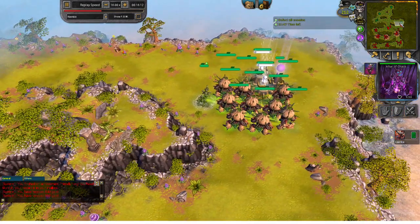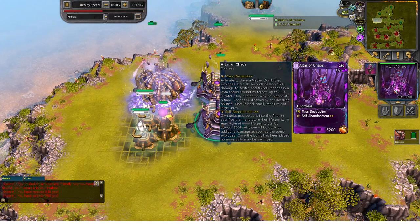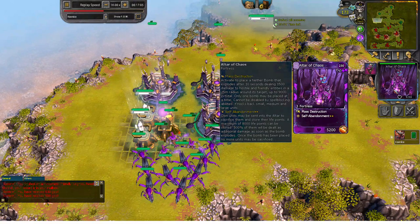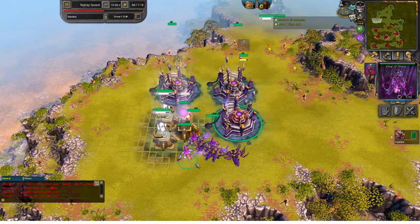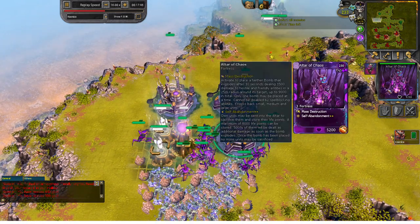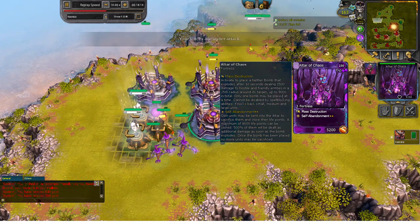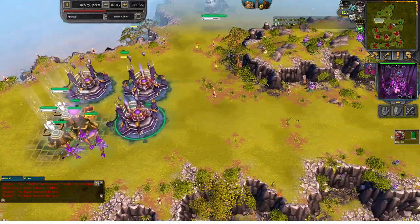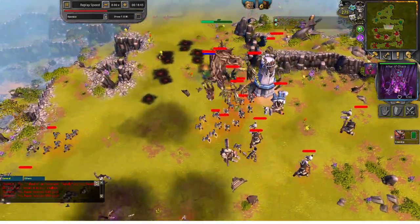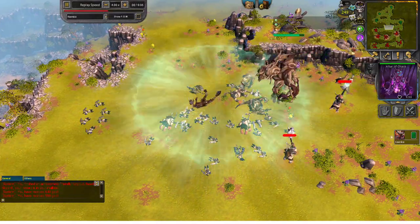Using the mass destruction ability — the good thing about the Outer of Chaos is that it has no range limit on where you place it. The only downside is that you have to have a ground unit in order to place the nether bomb. I'll have the cultist master sacrifice the nightcrawlers to increase the damage via self-abandonment. You can get an additional 500% dealt as damage, which is pretty insane. Take a look at it destroying the base — it's a very strong bomb.